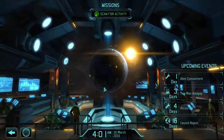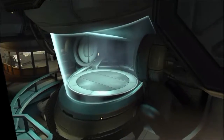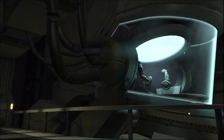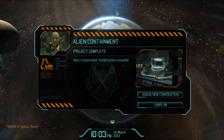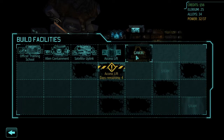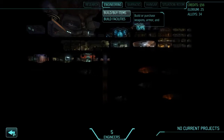Back to mission control. Scan for activity. Containment unit. Containment facility online. Yay. Build facilities - four days, four days. Can't do anything with that just yet. Probably just stack some of my containment units down here, power parts over here. There we go.